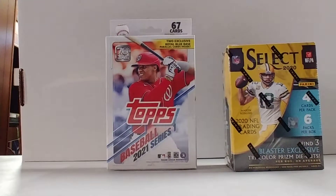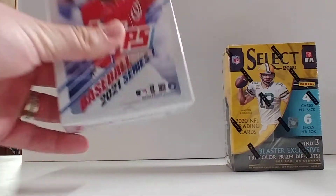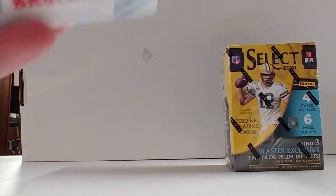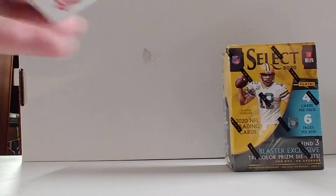Welcome back to Renaissance Card Break. I'm Michelangelo. What I'm going to do here is a little bit of a mixer — a Topps 2020 Series 1 hanger box and then a Select Blaster box from 2020. I have to say, of all the products I've opened, Select is hands down by far my favorite and it's not even close. Let's just get right into it.